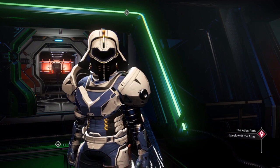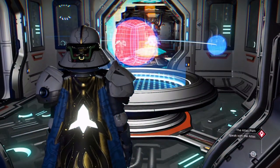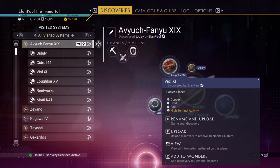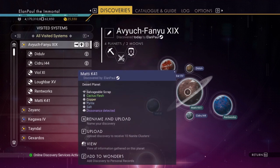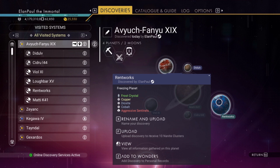I'm Elon Paul, and we're going to discuss Sentinels today. I found a nice system to show you that has every planet I need to make this easy to discuss. We have a planet with high Sentinel activity — it's a cable planet. There's a paradise planet with Sentinels present, a humid planet, a dissonance-detected planet, another high Sentinel activity planet, and finally an aggressive Sentinel planet.